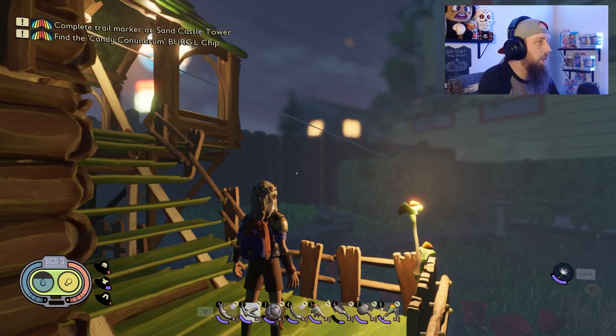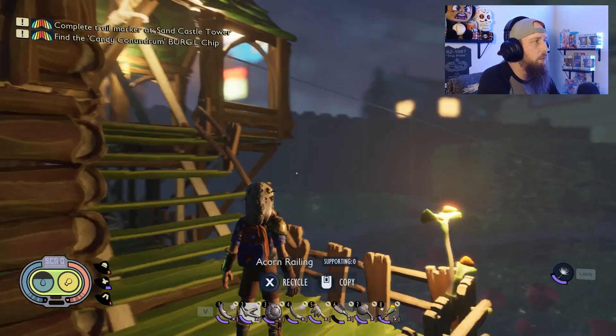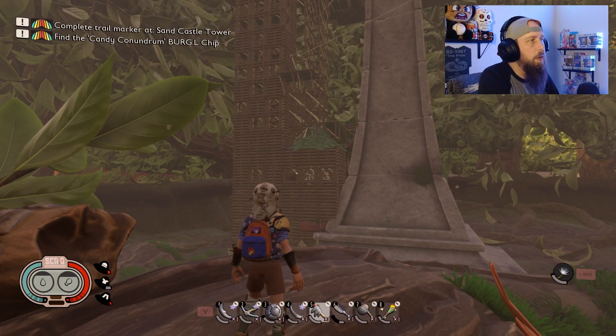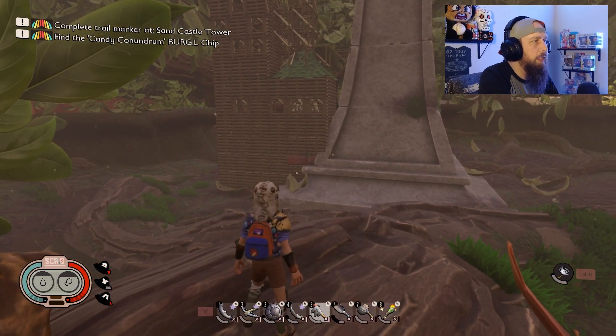We're gonna zip over to our birdbath base. You can see we've got a zip line right on the side of the birdbath, so we'll take our super slow zip line and meet you over there. The sun's coming up over here at our birdbath base, and you can see this monstrosity. This started out as just a little lean-to with some stuff — when I was coming over to the hedge I just wanted a place to cook food and sleep.